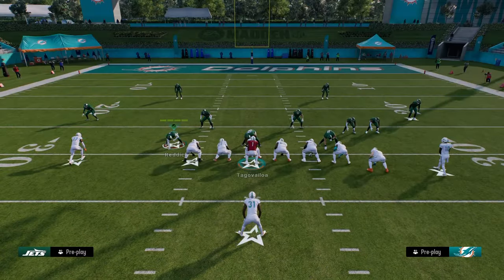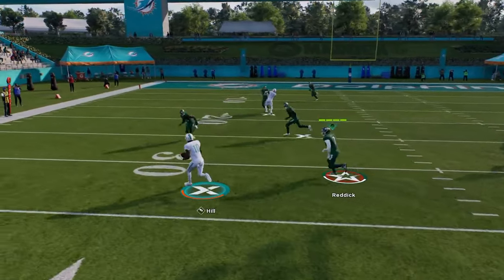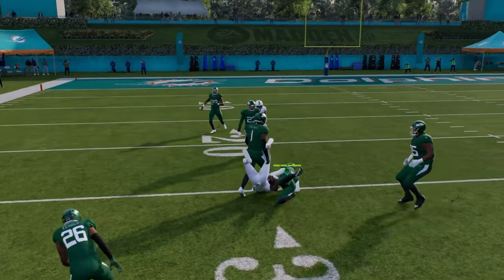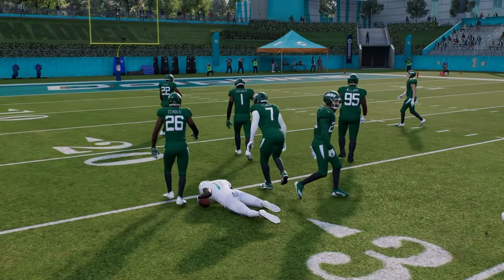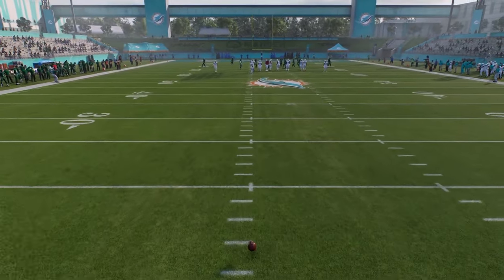For example, like this pitch wide receiver verts — we just have to run this play. It's not very good, but you have a lot of these new plays. A lot of the new plays and new concepts that got added into this game got added to the Miami Dolphins playbook — that was kind of the inspiration.